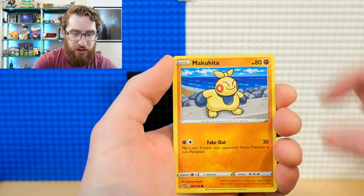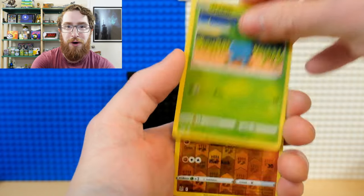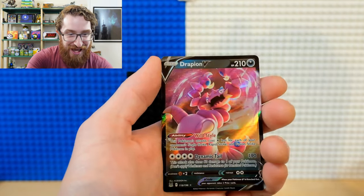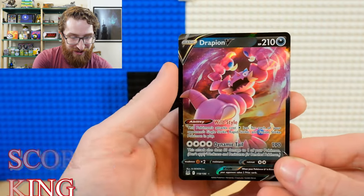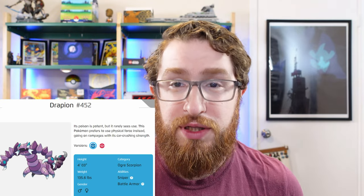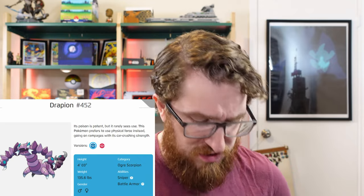Torkoal, Arezu, Porygon, Makuhita, Bronzor, Poliwog, Oddish, a Good Boy Rockruff Reverse Holo. And a Drapion V — our first hit! The card that supposedly is going to stop Mew VMAX. I don't necessarily believe it, but you know, stranger things have happened. It's definitely one that could upset some Mew VMAX decks.